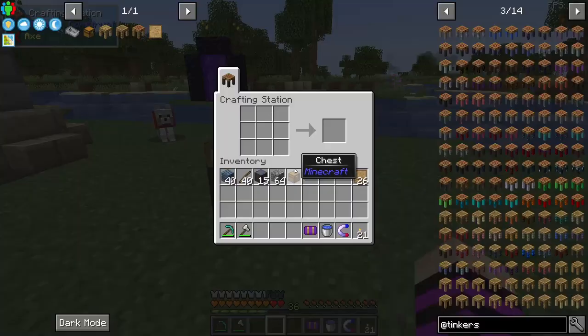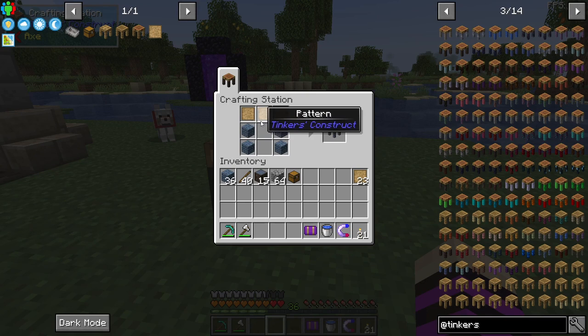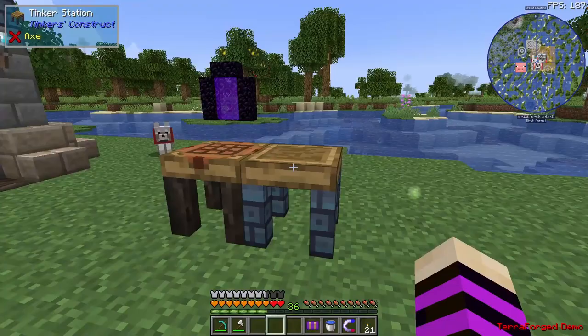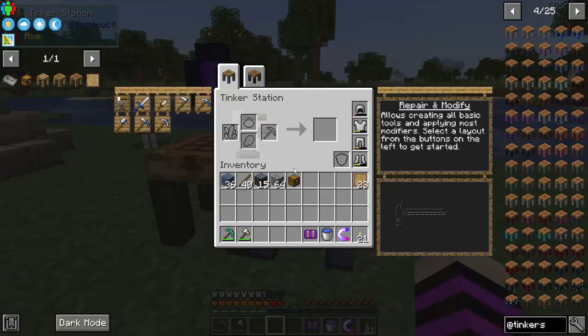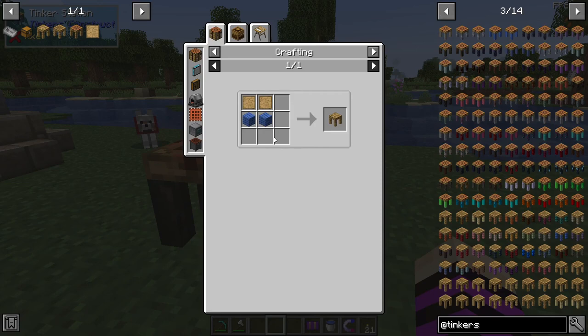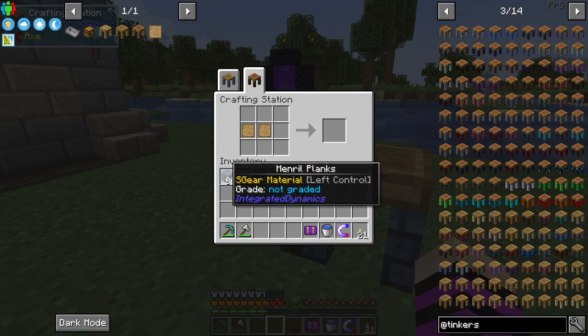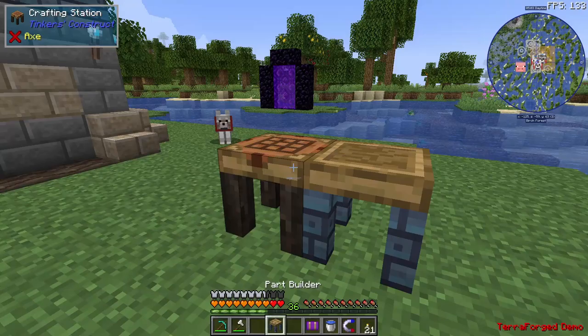With this we can make the next item which is the Tinker station. For that we just need to use the planks and patterns — it'll make us the Tinker station which also uses the color of the planks, which I think is pretty sweet looking. The third item is the part builder. This one's fairly simple: planks and patterns as well, and that makes us the part builder also with the same color legs.